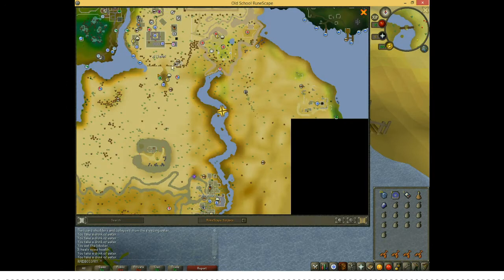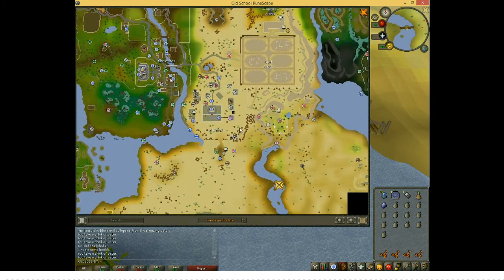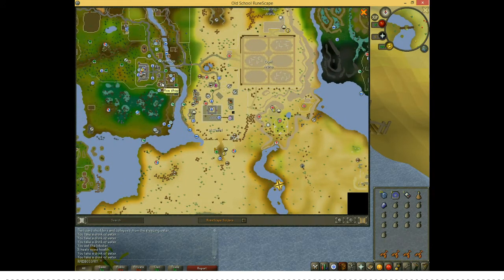To get there, run south from shanty pass, which is south of the dual arena in Alcared and southeast of Lumbridge. Once you get to shanty pass, run southeast until you see the river and then cross over the bridge.